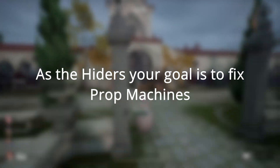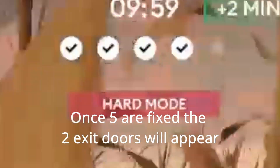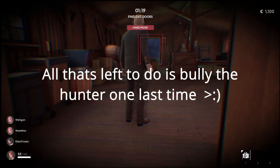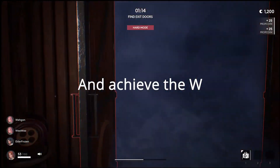As the hiders, your goal is to fix prop machines. They look like these. Once 5 are fixed, the 2 exit doors will appear. Once one of the doors are open, all that's left to do is bully the hunter one last time, then leave through the door and achieve the dub.